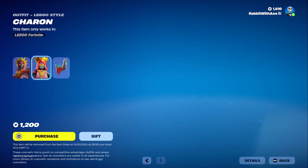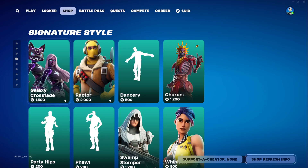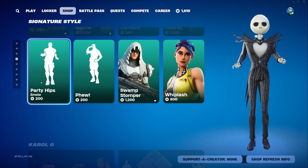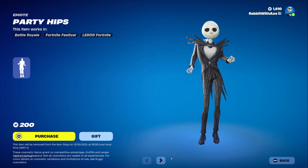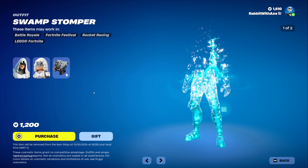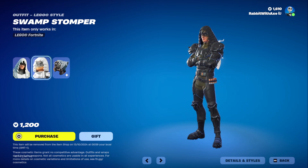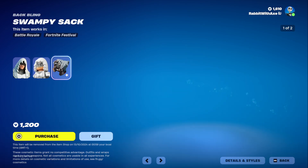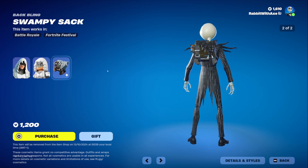Charon with Lego style and the Sticks Skiff back bling — very good skin, definitely need to get that one. Party Hips is back. People really like this emote. He has his alternate color scheme — very nice. Lego style, and the Swampy Sack back bling, which once again has a matching style. Very cool.